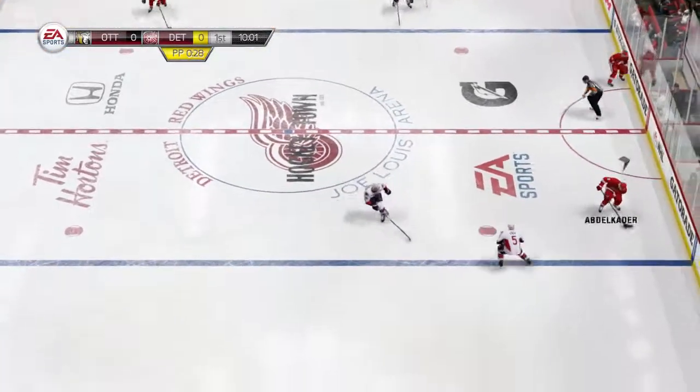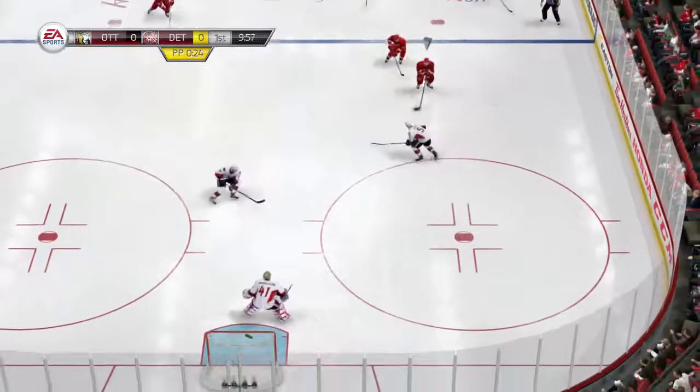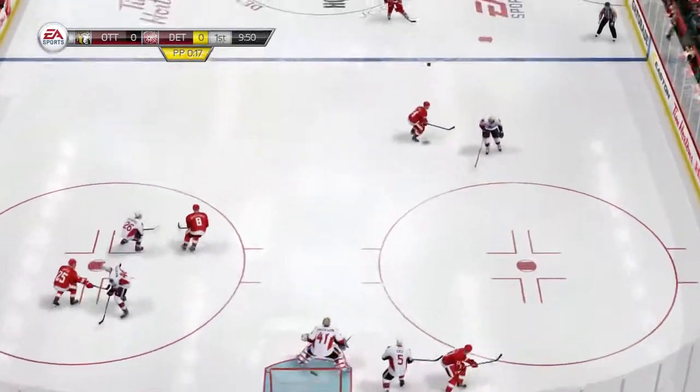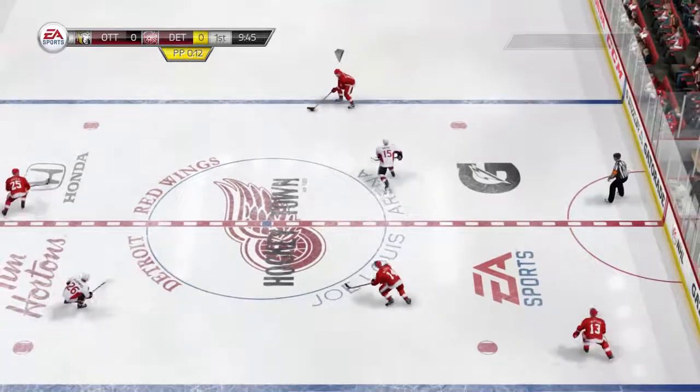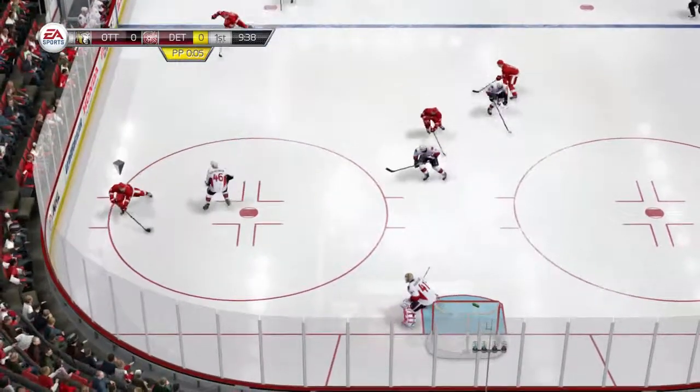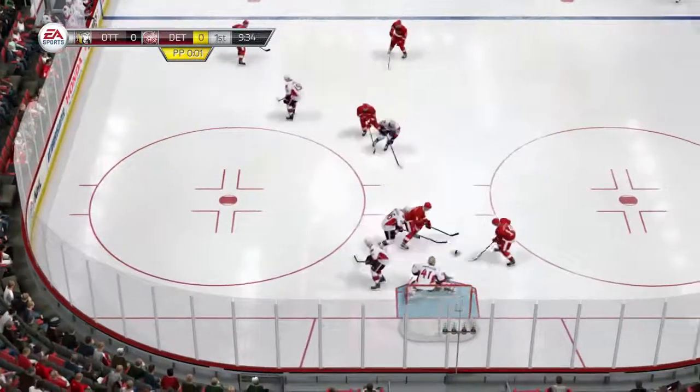Let's see what the power play can generate as it's gathered in by Green. To Nyquist. That covers some acreage to Datsyuk. Got it on his stick in the slot. Kick save. Outstanding. Through center, muscled long to Abdelkader. In on the two-on-two. Can they get reinforcements here? Score!